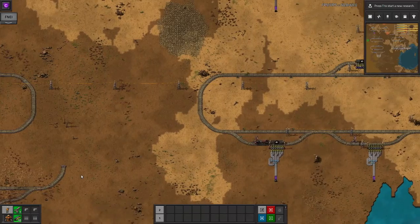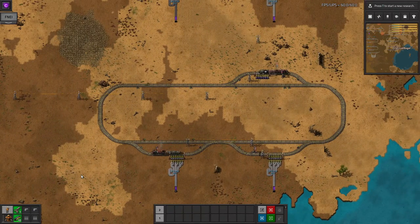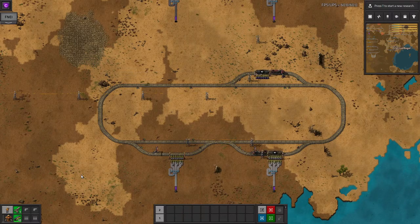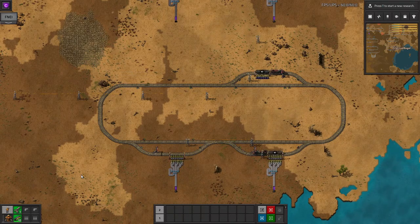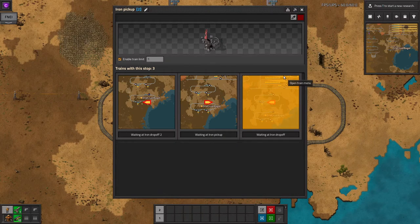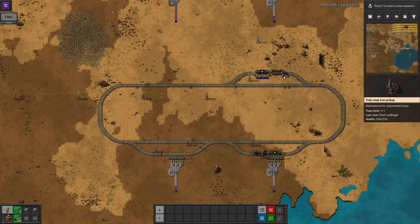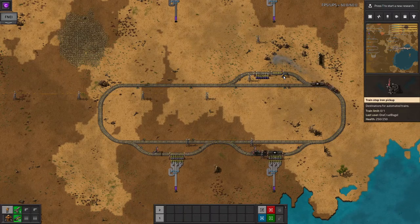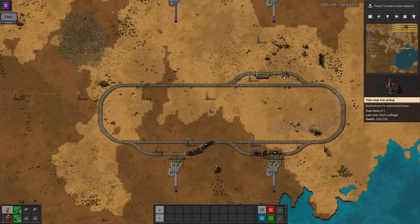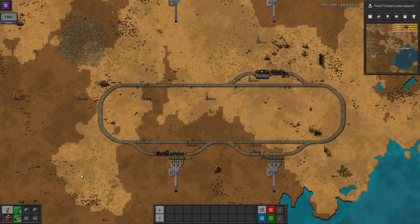You can do exactly the same thing with supplying multiple stations from a single one. If you have one station supplying iron plates and two stations requesting them, each with their own train, you can set the train limit to one on the supply station. As long as there's enough supply, the trains will go to the pickup station, fill up quickly, and then go off and sit in the drop-off station until they're empty, at which point they'll go back for another load. The loading station should have a limit set to the number of trains that can fit in its stacker, including one in the station.